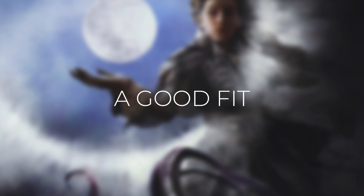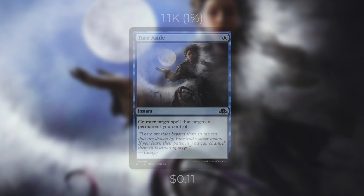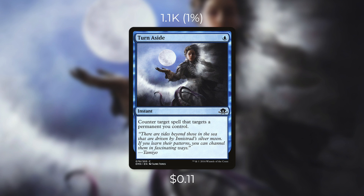Let's go through some potential decks where Turn Aside could be good. First up there's Shu Yun, the Silent Tempest, which is definitely a deck that wants to protect its commander and revolves around efficiently costed spells, so Turn Aside fits right in. Next up there's Zur the Enchanter, which wants to protect Zur as well as the enchantments he gets. And finally there's Talrand, which is a deck that definitely revolves around its commander — protecting him while creating a Drake for just one mana is huge value. Turn Aside might not be right for every deck, but it's definitely an efficient counterspell that can be great in certain ones.